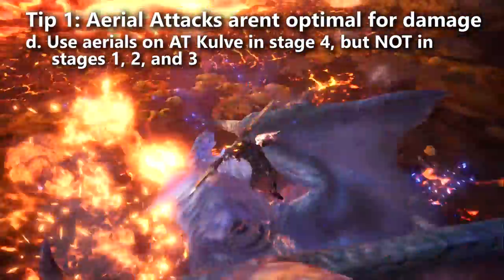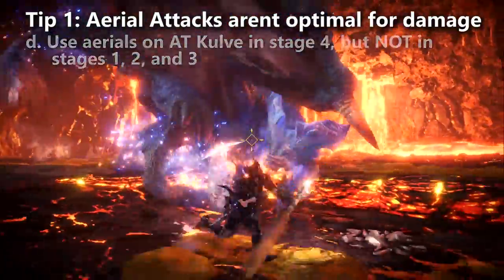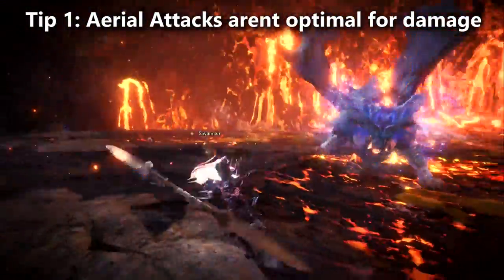What you do is get him to the stage where you're ready to do your finishing attack, and then just wait. Delay the finishing attack until your window of time to use it is almost running out.